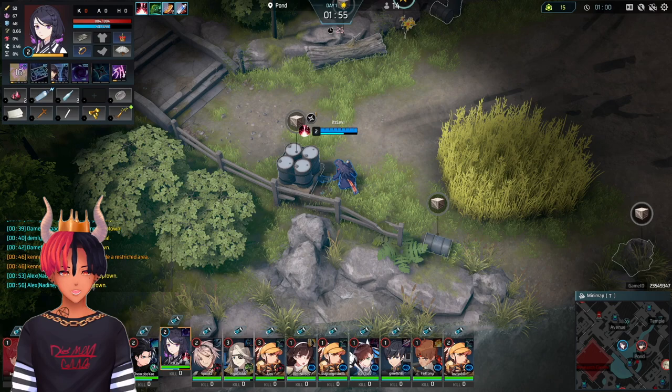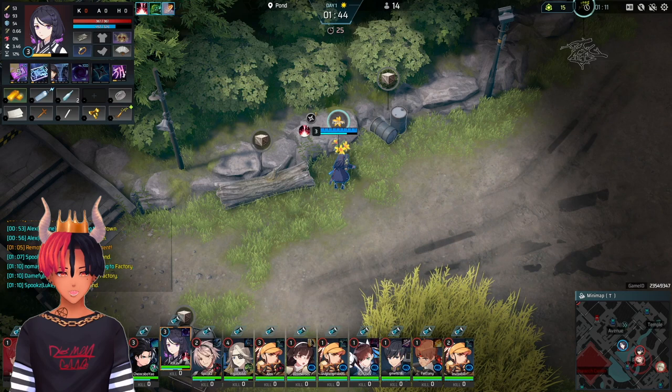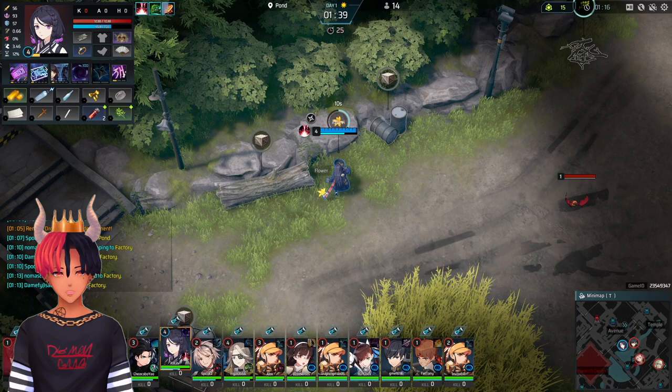In fact, any action that doesn't contribute to you getting your build faster should be ignored in the early game. Unless you have your weapon, you should ignore some of the hunts, and typically even with your weapon, you should only take the hunts that are along your path. Boars and wolves take particularly long to clear, and you're not likely to get any materials you need for your build off of them. You can always opt for chickens for leather.